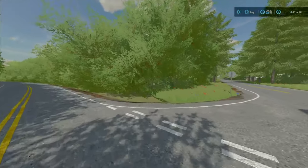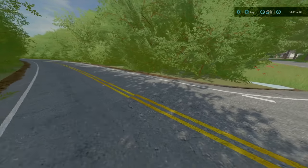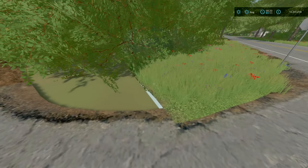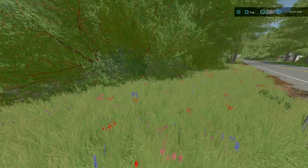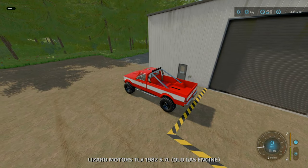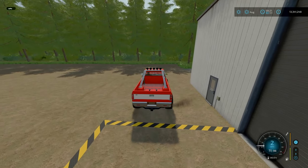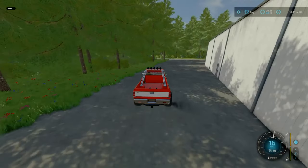However, I did notice that right on the edge of the map, we're glitching. Yeah, just little minor details — a little bit of an oversight. But considering, as far as I'm aware, this is Lido Pro Mapping's first map and first mod on FS22, can't really complain.